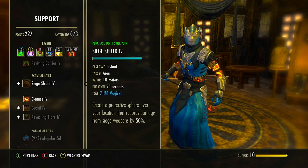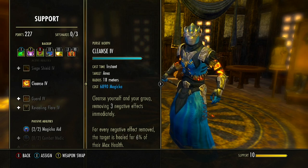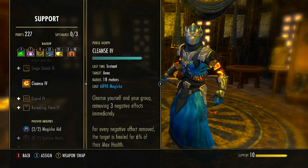We also have Purge, because without a group cleanse some trials and dungeons require cleansing group members. Purge removes three negative effects from us and nearby group members, and for every negative effect removed the target is healed for 6% of their max health, giving us a small burst of healing alongside the cleanse.